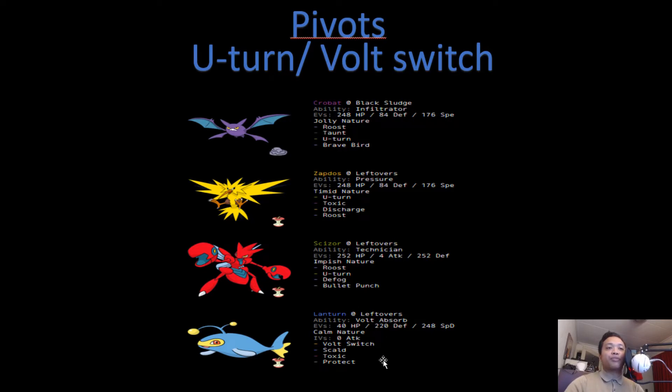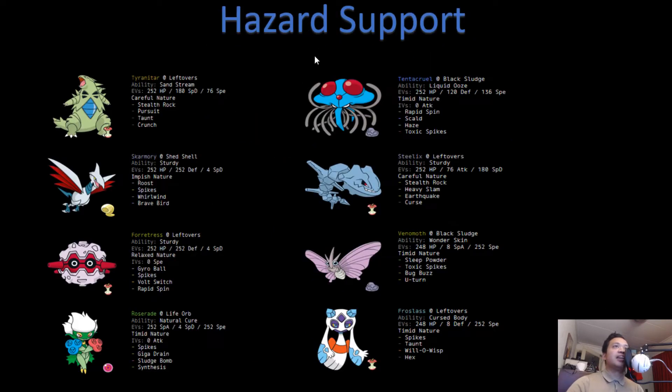Choice Specs Magnezone is four times resisted by Lanturn because it's an Electric and Water type, and Lanturn doesn't care about Hidden Power Ice. With Protect you can also get some recovery with Leftovers.